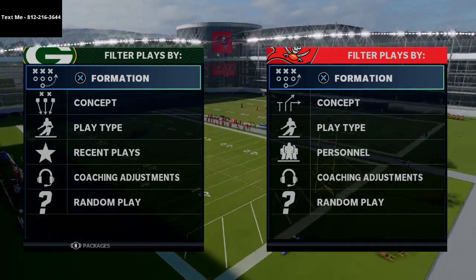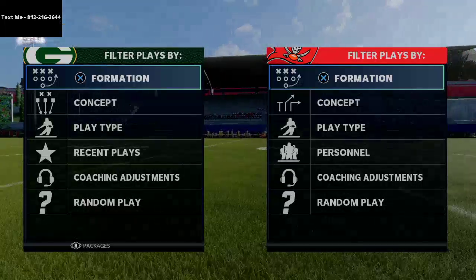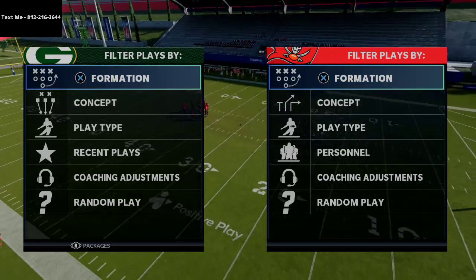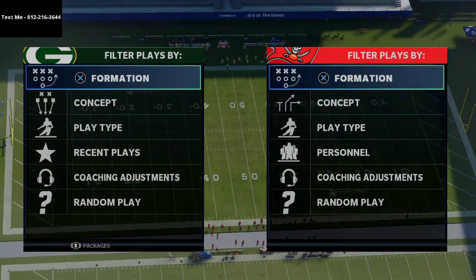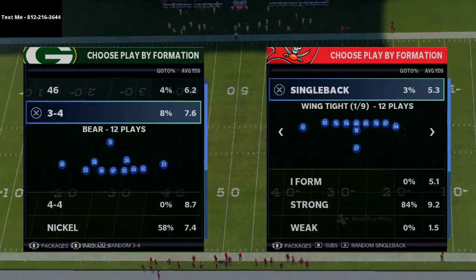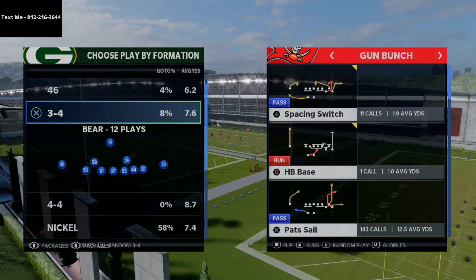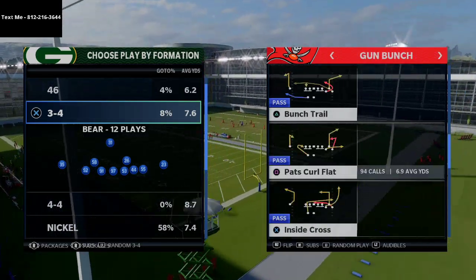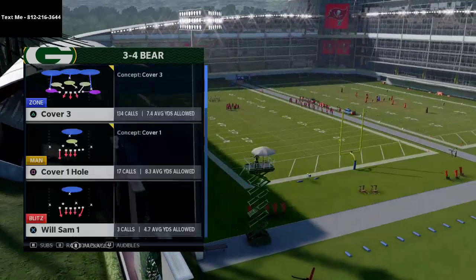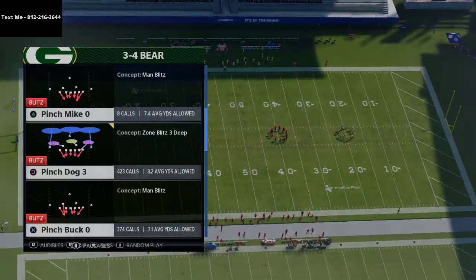The 3-4 Bear is becoming one of my favorite defenses because it has answers to a lot of different things. Today we're going to show you a simple pressure scheme from the 3-4 Bear — very easy and very effective — that always gives you a plus-one advantage at the quarterback. Our audibles are Pinch Dog Three, Cover Two Invert, Cover Three, and Cover One Hole. We're going to come out in Pinch Bucko every single play.